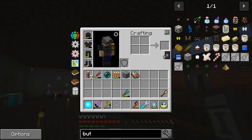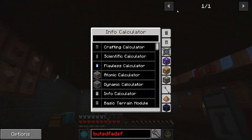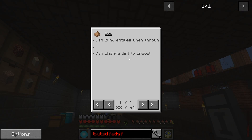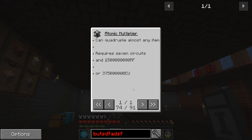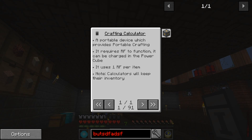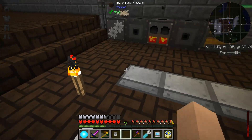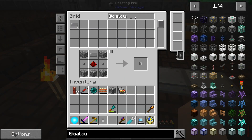Here we go — as you can see, this is a guide for all the different items and what they can be used for. Looks like there's a grenade, sickles, wrenches, atomic multiplier — stuff like that. That is kind of cool. So let's get into some of the other calculators. Looks like there's a basic one, a crafting calculator, and a scientific calculator.